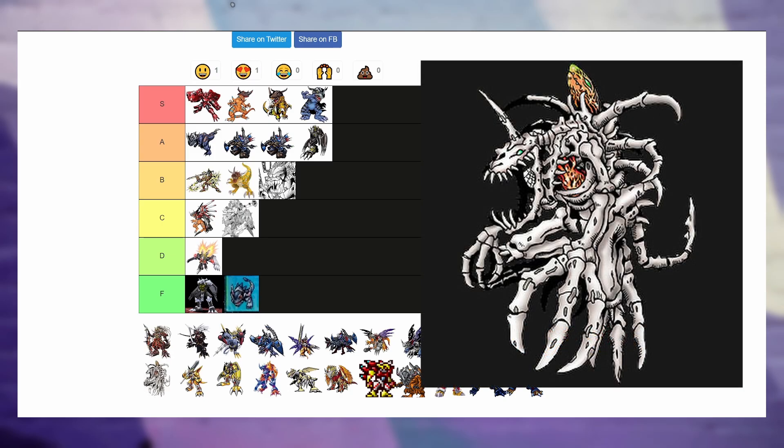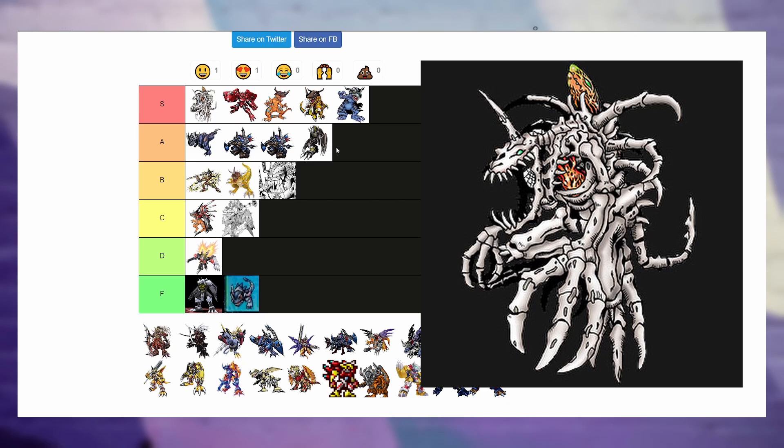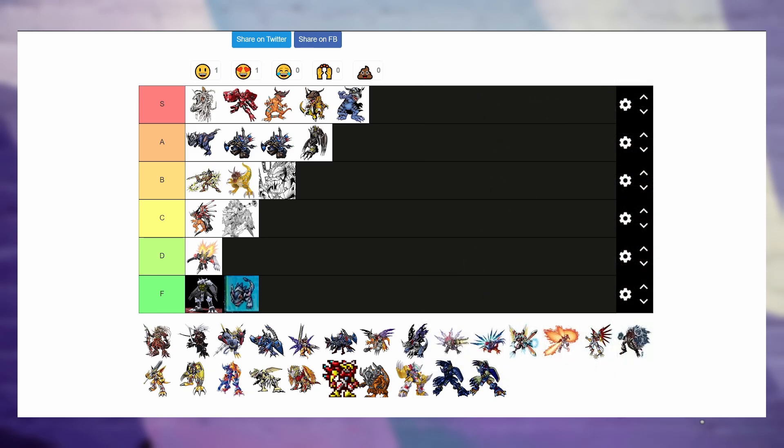Let's go with SkullGreymon, one of the OG Greymon designs and probably the coolest. If you guys haven't watched my top 10 Greymon video, SkullGreymon ranked pretty high there too. One selling factor is the hidden design intricacies — he has a beating heart in the middle of his skeletal frame to show he's not just all bones. And the nuke on his back is the coolest thing ever — it's all organic and weird-looking. He goes at the top of S tier.